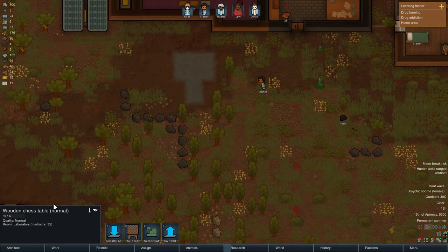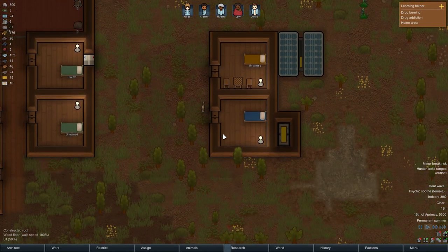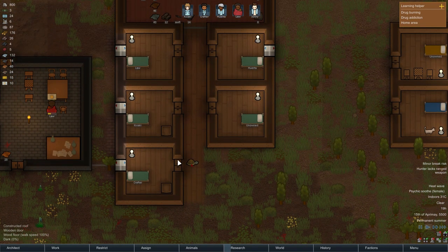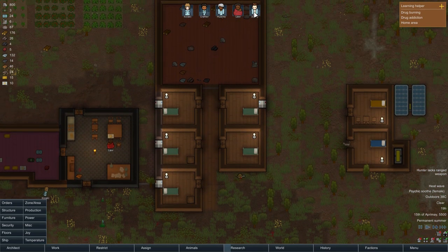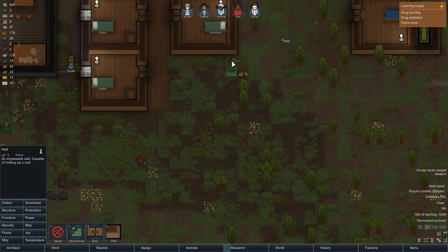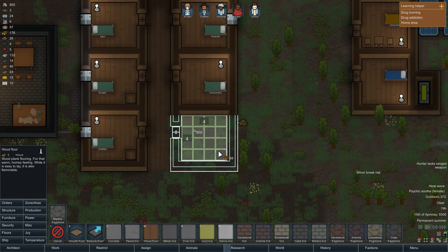The wooden chess table is finally complete — awesome. So we're starting right where we left off in the last episode. I'm not sure what to do. I think I will make a new room here, just so we have it. We have five colonists, including Johnny, who we got in the last episode, which is pretty amazing.